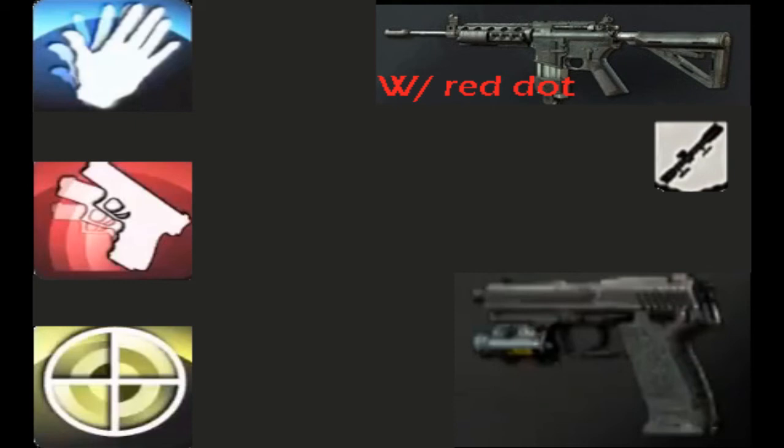For perks, I'm going to roll with Sleight of Hand, Quick Draw, and Steady Aim. Sleight of Hand makes you reload faster, and Sleight of Hand Pro makes it so that you switch weapons faster. This is really good because this gun has a decently high rate of fire, so you're going to have to switch mags often, and that faster reload will leave you unable to defend yourself for shorter periods of time. Sleight of Hand Pro would also make the quick-draw time of the pistol even shorter as it decreases weapon switch time.